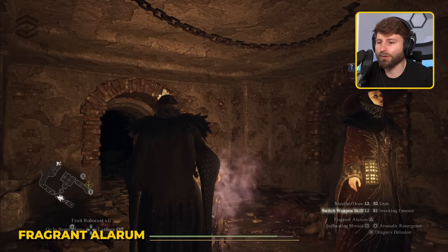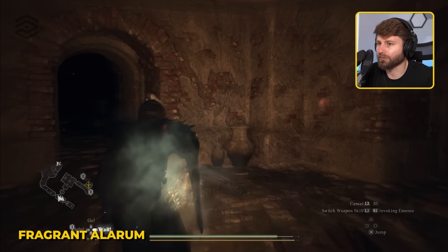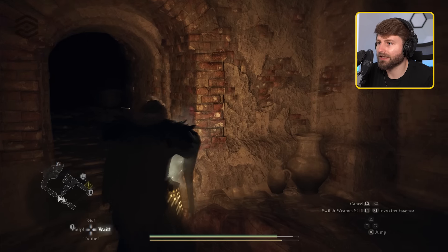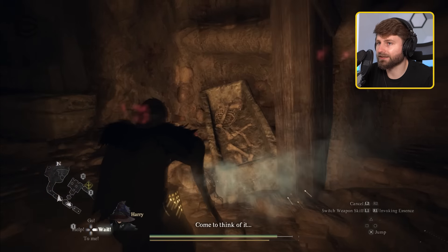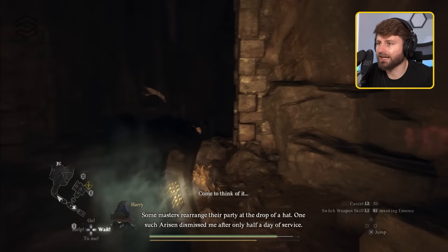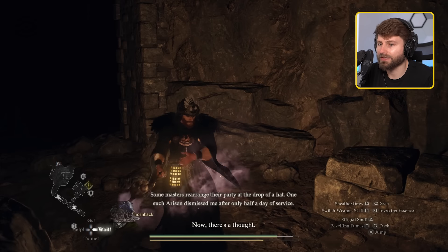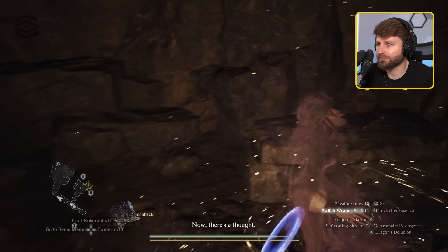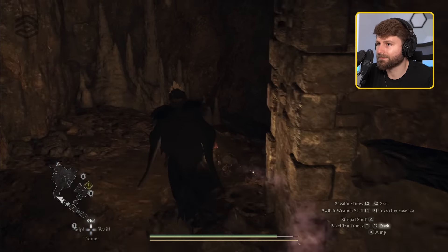The next skill is fragrant alarm — this just helps us detect enemies in the area. You can see there's some around this corner — looks like a whole bunch of little skeletons and some other units. You can try to predict what's there and prepare a strategy for it. Let's cancel that out, summon our guy, and pull the team in to go to battle.